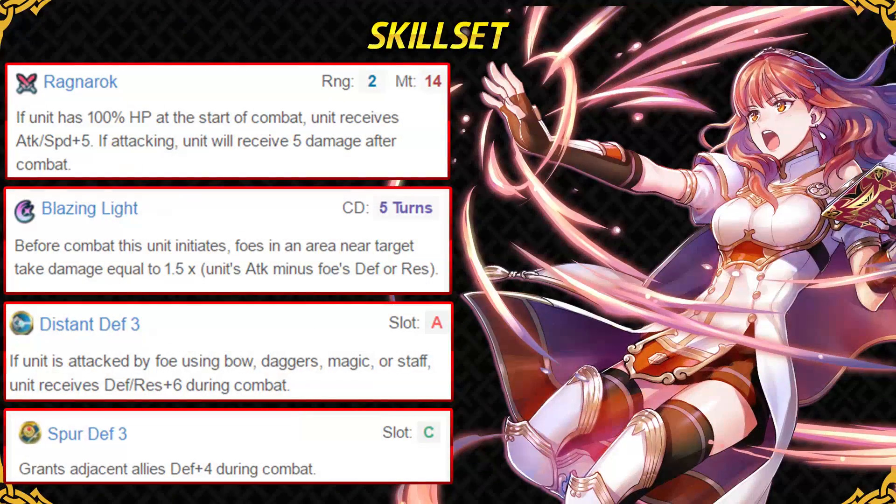She has got her legendary weapon Ragnarok, which gives her plus 5 attack and plus 5 speed when she is at full health. This does stack up with skills like Life and Death and Swift Sparrow, and this alone makes her a good unit. She takes 5 damage after that, but keep in mind she does not take 5 damage after every combat — rather, she receives 5 damage only when she's at full health and makes true use of Ragnarok by getting the boost.